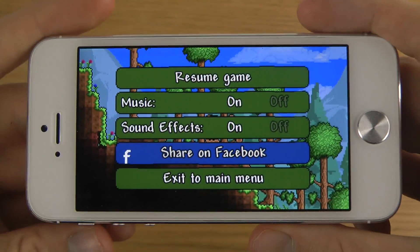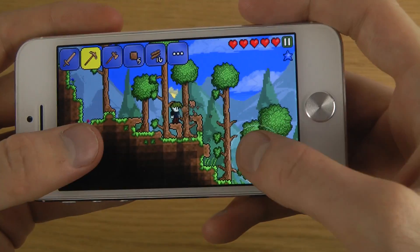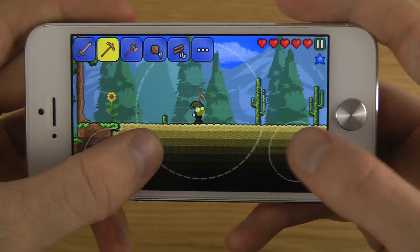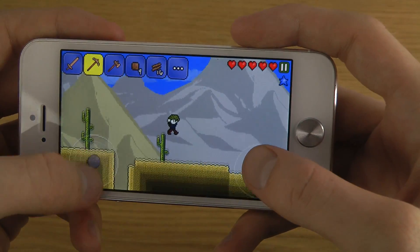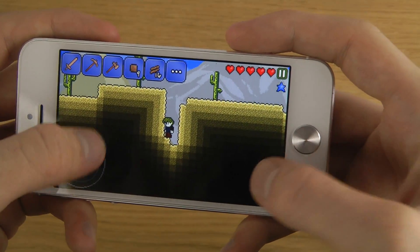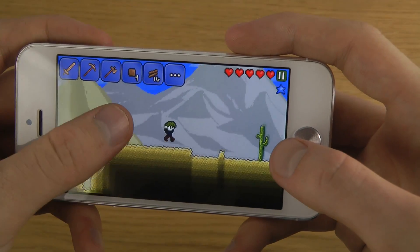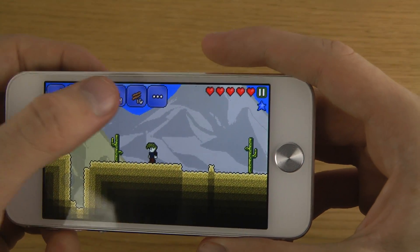This is also how the menu looks in here. You can see music, sound effects, share on Facebook — okay, that's pretty random. So we also have different environments. To jump, you do it like that. Okay, I'm starting to get how the controls are working.